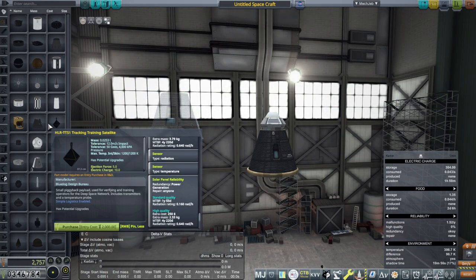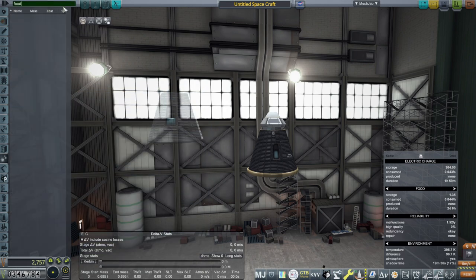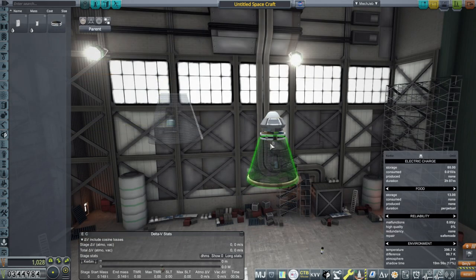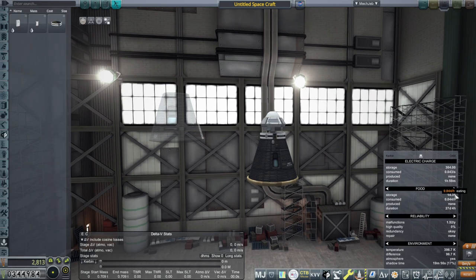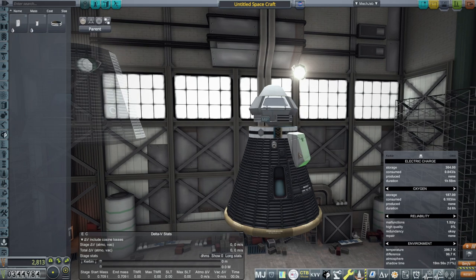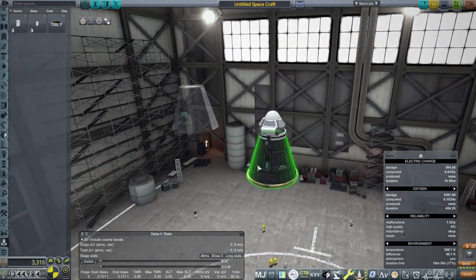We'll leave Jeb in there and make sure we have enough food, water, and oxygen. Life support — pressurized tank supply container. Every time I take the pod off it removes Jeb. 27 days of food, but no oxygen apparently — well, that's no good. Wet waste and sewage — do we strictly speaking need to have containment for that stuff? Now food 27 days, water 21, oxygen 48. Now we've got 54 days of food, 51 days of water, and 48 days of oxygen thanks to these side-mounted ones.